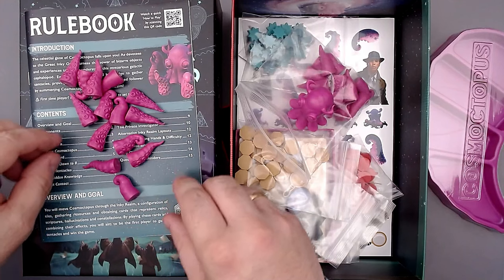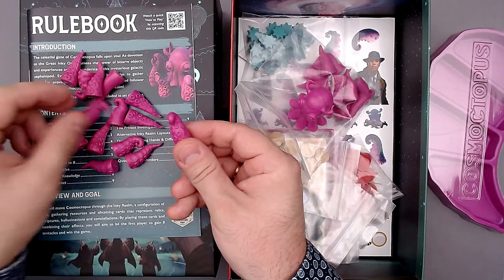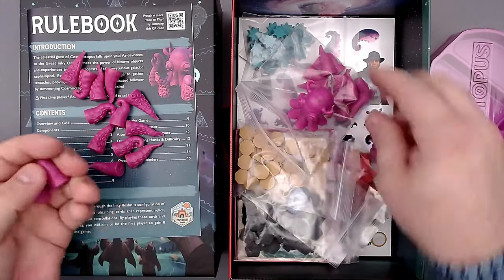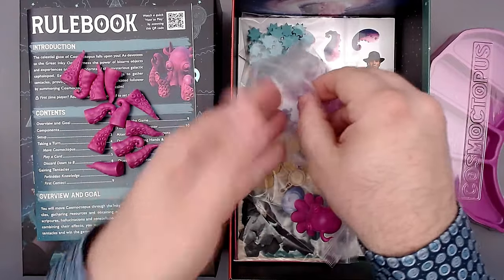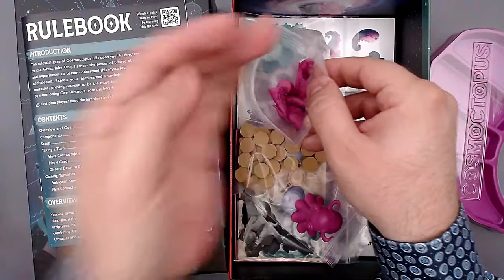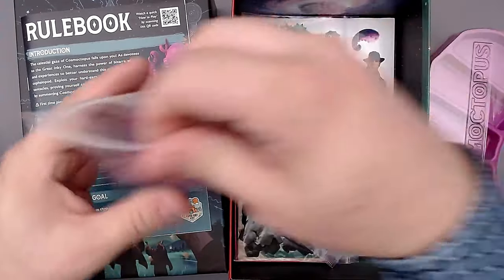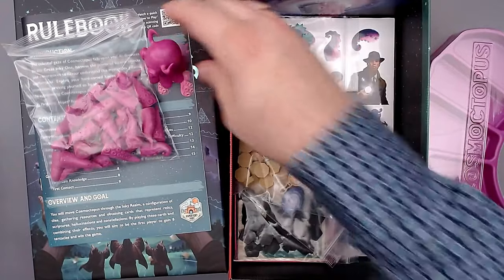I think we have two or three different shapes. Yeah, we have the curled one and this other one - I think it's only two shapes. But really cool, these feel amazing. Much better than the prototype, of course. But that was a stretch goal to make them even larger, and these are now really large and chunky. Then Cosmoctopus - I just love that.